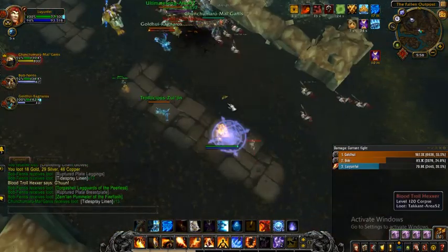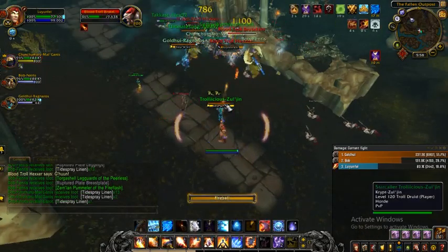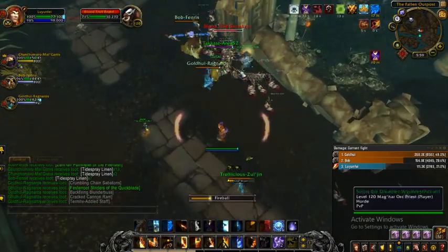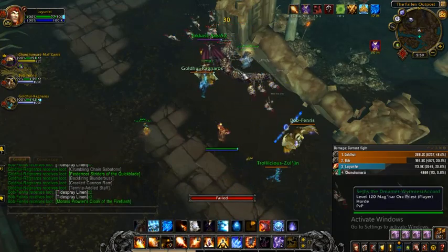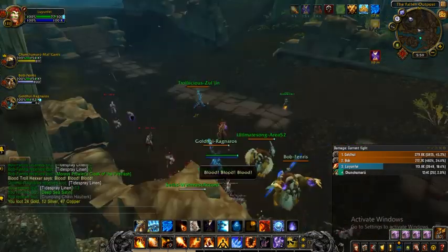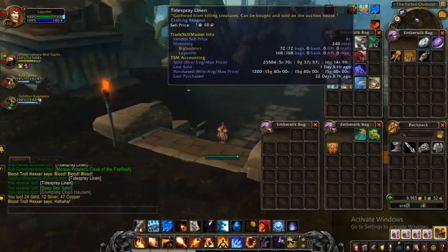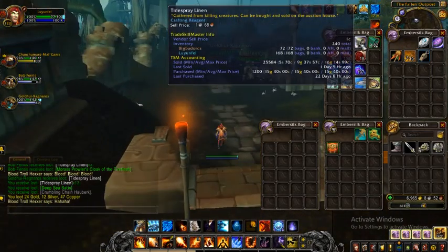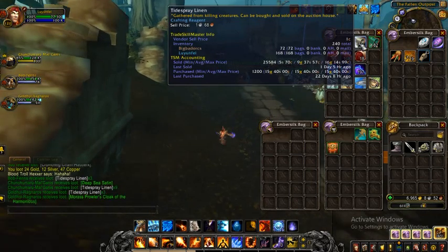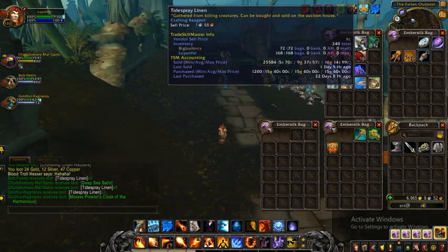Let me just quickly kill this guy and then I'll show you guys how much I made selling this cloth. The results are pretty crazy — this is at least 10 gold each per cloth. Let me show you: you can see right here I sold 25,584 of them, at 9 gold each and some at 6 to 16 gold each.